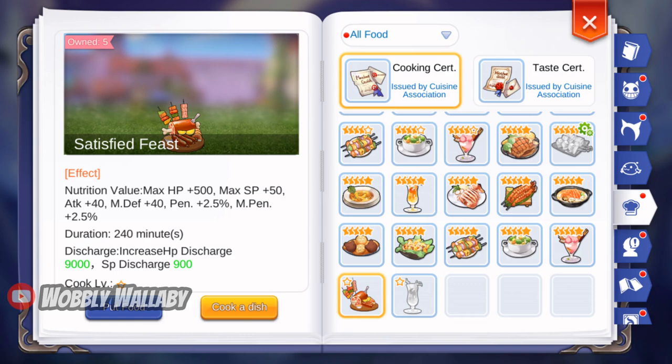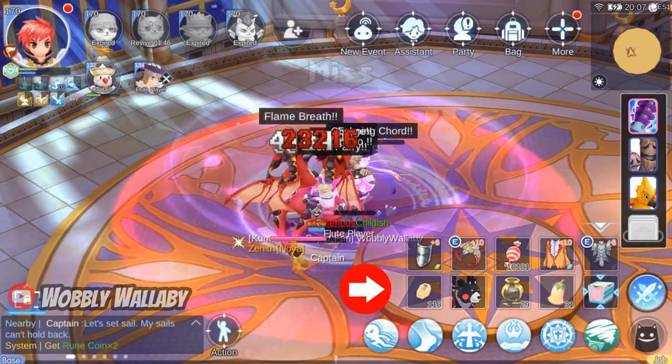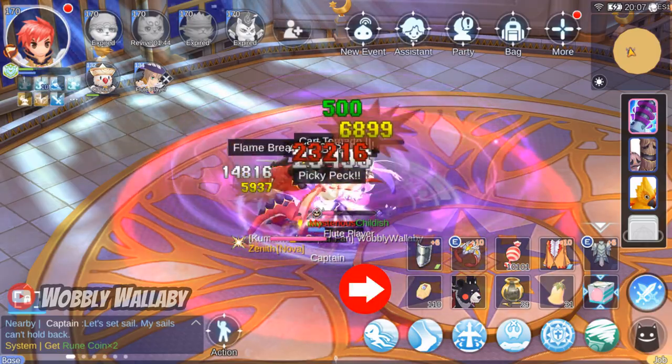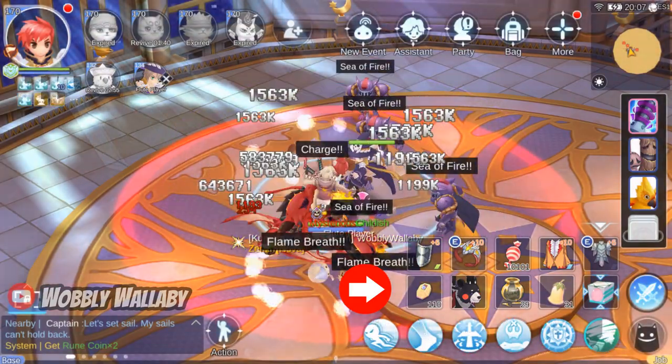Damage increasing foods like Satisfied Feast are also very good. Eating bee meals can also increase stats and attributes that are important for your class. For consumables on your item bar, have Yag Dressel Berries for restoring HP, Honey for restoring both HP and SP, and Panacea for removing debuffs.